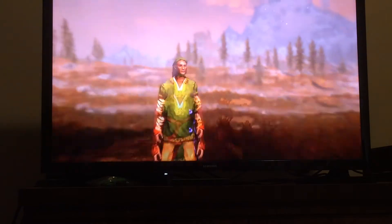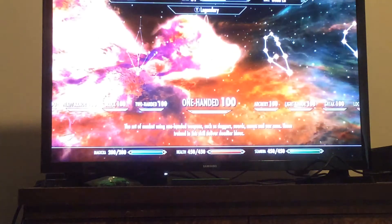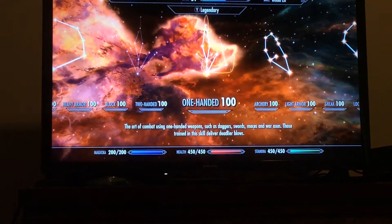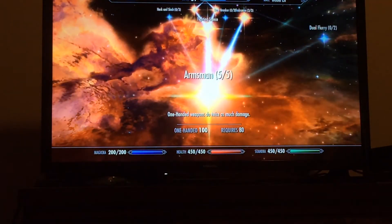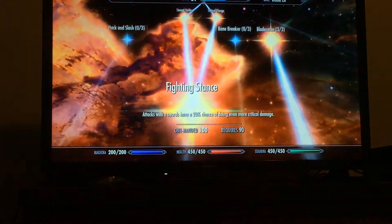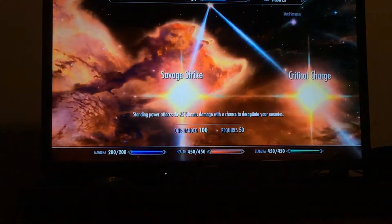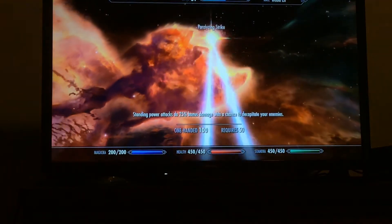Let's get to skills. For one-handed, you want all five ranks of Armsman, Fighting Stance, all three ranks of Bladesman, Critical Charge, Savage Strike, and Paralyzing Strike.